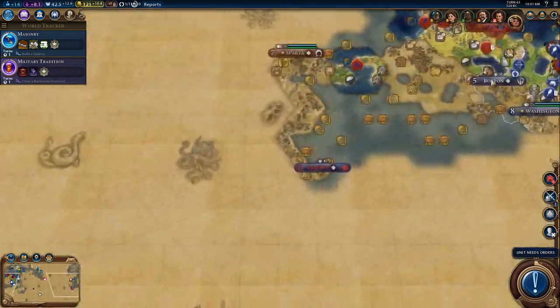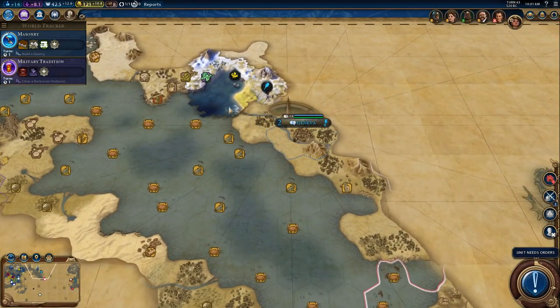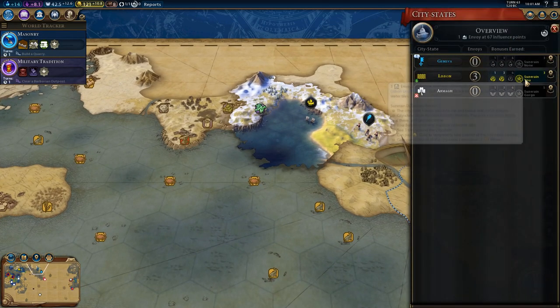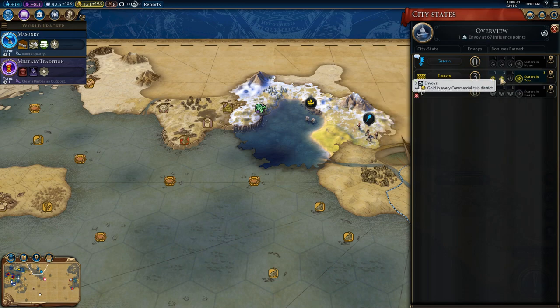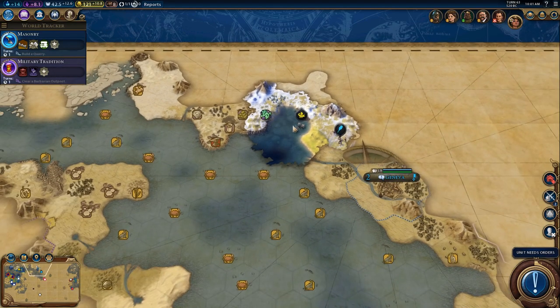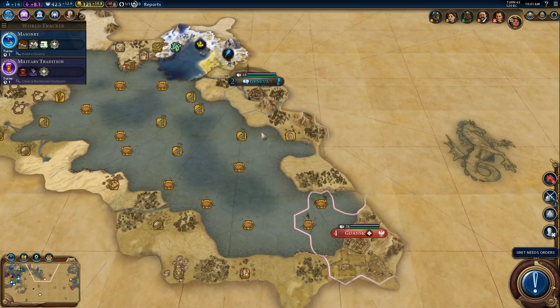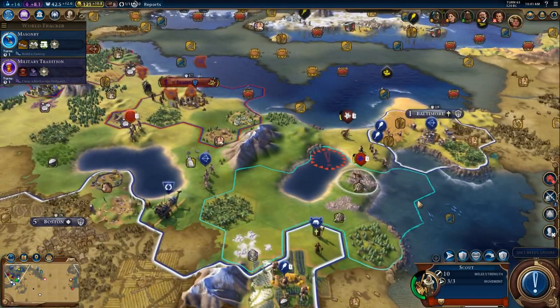Oh, because of the Lisbon galley. We must have... I don't know when we got suzerain status with Lisbon, but that's handy. We must have completed a quest of theirs. Very nice. So now we can see what their units are doing, and as a result we've met Geneva. Now we don't have... because Poland's already met Geneva, we didn't get a bonus envoy with them. But that's still nice.